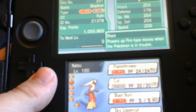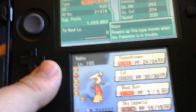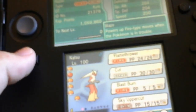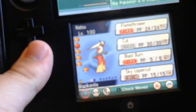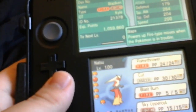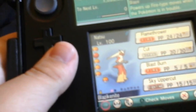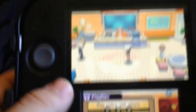Special defense is 204 and speed is around 200, which is pretty average. Overall the stats are all good because I've been training this Blaziken named Natsu for a long time. I'm not going to use it unless I need to.